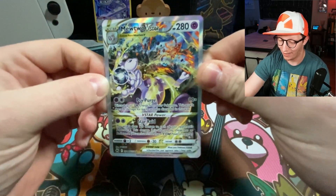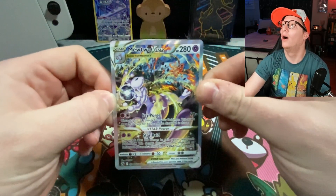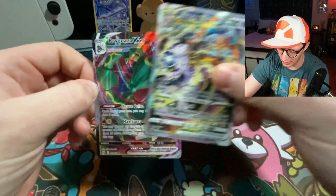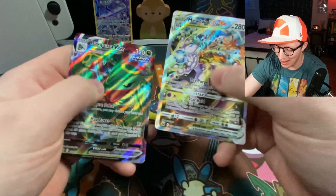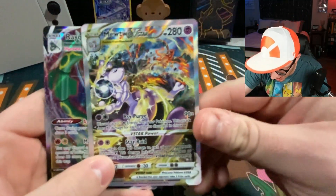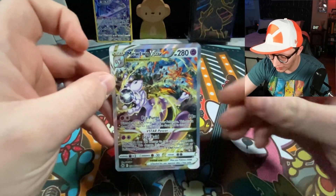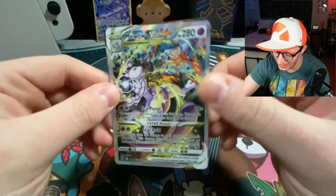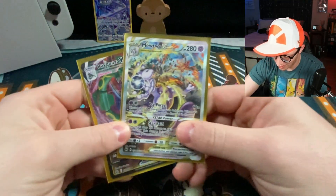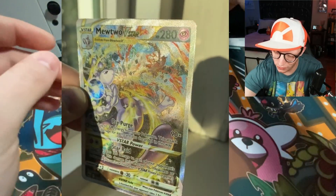No way, trainers — Mewtwo V-Star! Let's go! Oh my God! It was stuck — I hope there's no damage. And... Rayquaza VMAX! That is the double pack that you want to get, trainers. Wow. Holy RNG, trainers. This is beautiful. I'm shaking. That is fantastic. These cards are gorgeous. Let's freaking go, trainers!